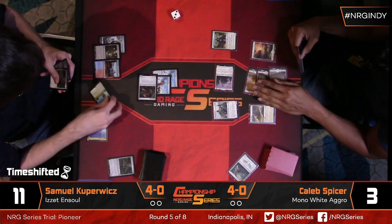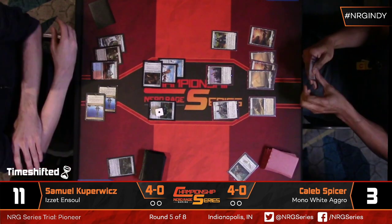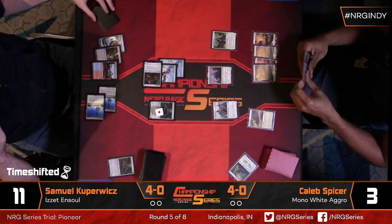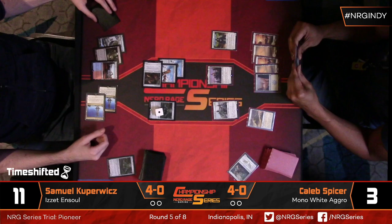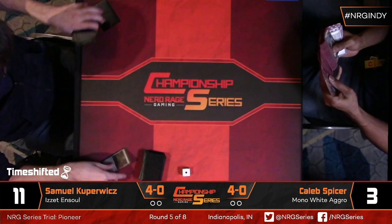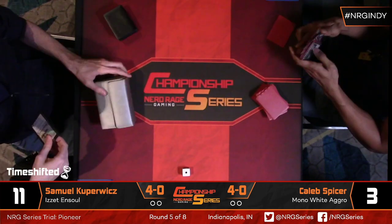Just a really good recognition of: I don't think my opponent can deal with this Gingerbrute, and I just need to not die. Sam picks up game number one over Caleb Spicer's Mono White deck. Looking at Sam's sideboard: one Aether Sphere Harvester, Shadow Spear, three Metallic Rebuke, three Mystical Dispute, two Damping Sphere, a Lava Coil, and three Aether Gust. Harvester's probably fine, Lava Coil probably good enough, and Shadow Spear is interesting because it can swing the race.